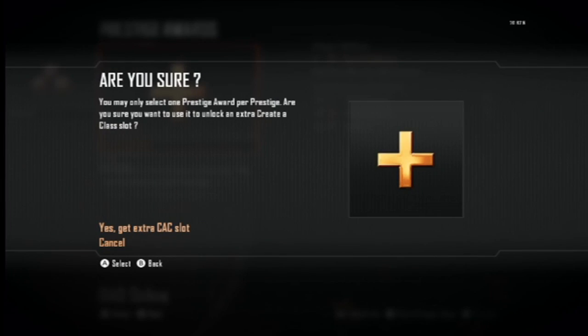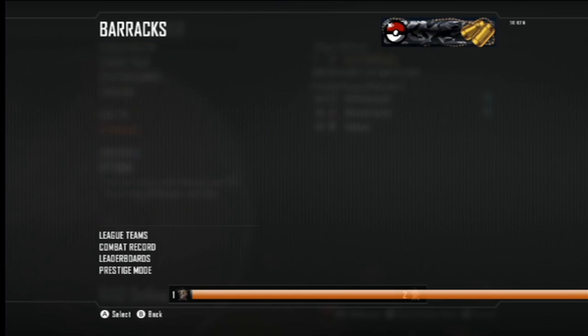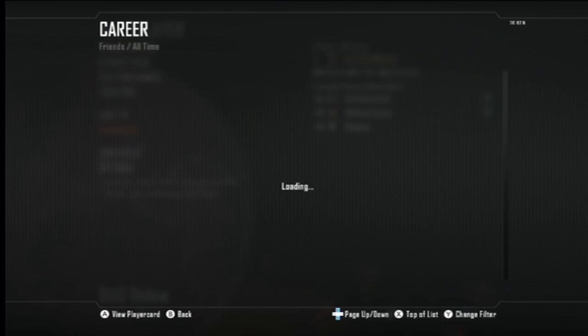But if you go to Prestige, you get one free gift, and I'm choosing the extra create-a-class slot, of course, because everything else is useless to choose from. I'm not too sure what I'm going to be perma-unlocking.